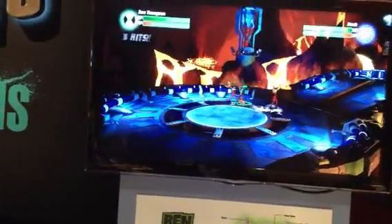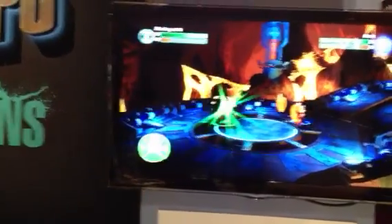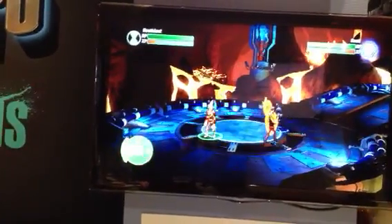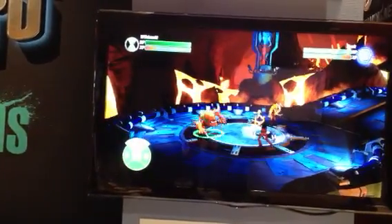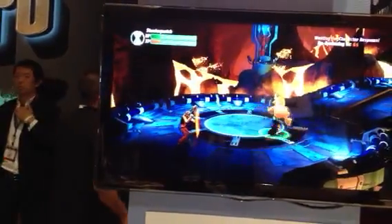Any other features you'd like to talk about? Absolutely. There are 13 alien characters to choose from and unlock — all returning aliens like Heat Blast and Wild Mutt, as well as brand new characters like Shock Squatch, Bloxx, Gravattack, and Feedback.